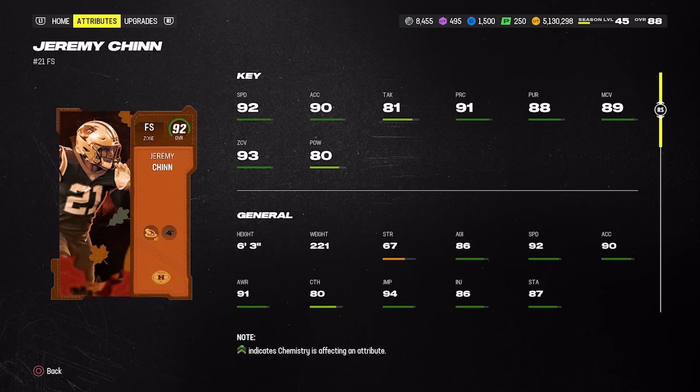Jeremy Chinn is a great budget free safety — another Harvest card averaging around 200k. He's six foot three with 92 speed, 89 man, 93 zone, and only 80 hit power. You can go Pick Artist for two AP or Deep Out Zone KO for three AP. Despite low tackle and hit power, I think he can work as a sub linebacker user given his height and speed, but he'll excel most as a zone defender or high safety in pass coverage.